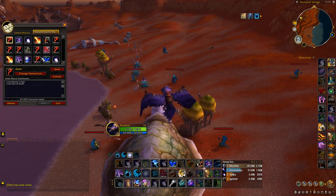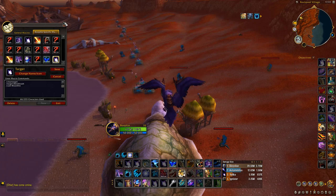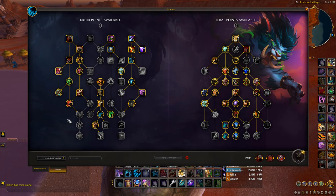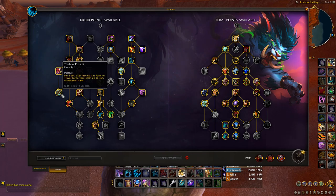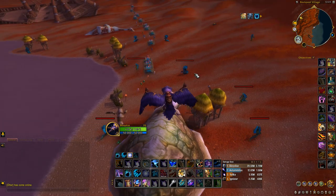A handy macro to use for this farm is: /cleartarget, /target Blood Wash, /cast Moonfire. You pretty much spam this while you're running and killing all these mobs — you can also use Swipe. A good spec to run for this is Feral, and you want all the movement-increasing talents: Stampeding Roar, Dash, Feline Swiftness, Tireless Pursuit, and Lunar Inspiration — this last one lets you use Moonfire while in cat form.